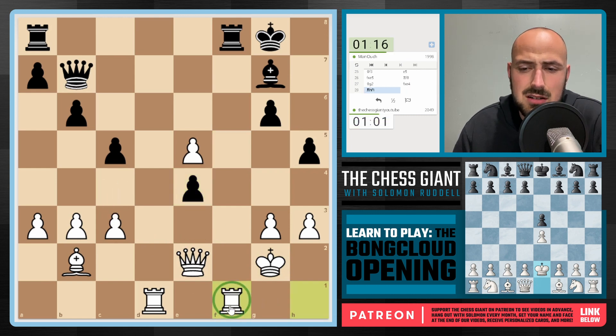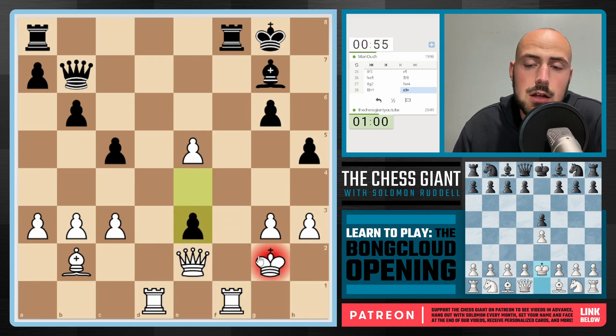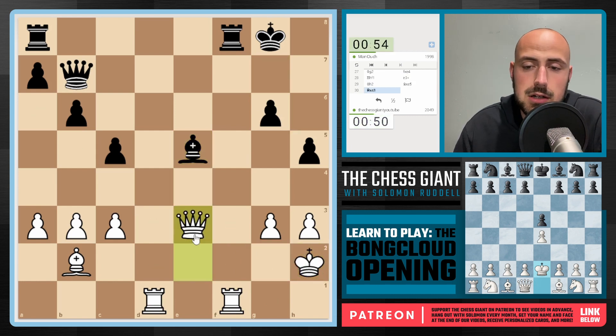c4 looks interesting, but probably just play Rook f1. If we go down a pawn, it's not the end of the world — I'm just trying not to get mated. So Rook f1 — we're obviously ready to capture back. We got Queen c4 ideas in the air, c4 ideas. King h2 is a nice little outpost potentially. e3 is played. I want to play Rook f3, but of course that Rook's just going to be pinned forever. So let's just slide that King over one square.